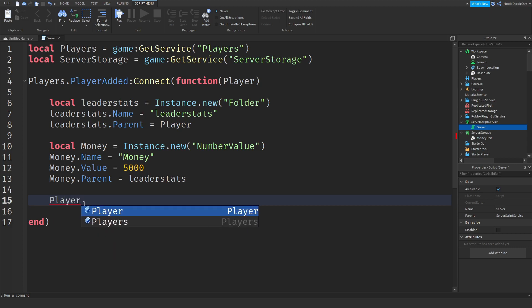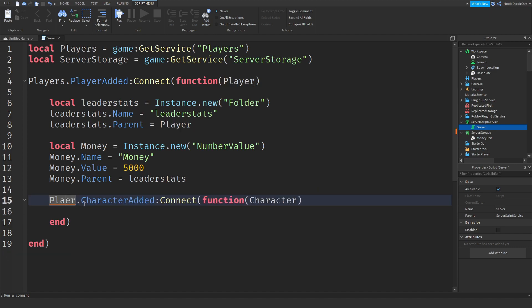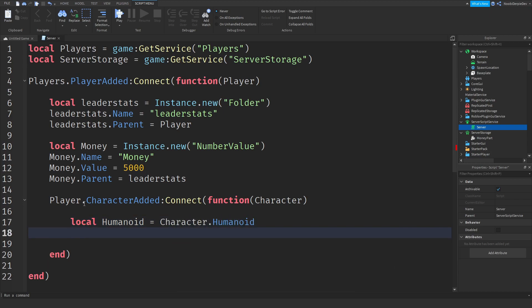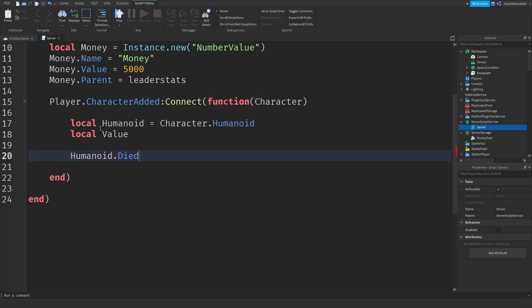So: player.CharacterAdded:connect(function(character). Now we need the humanoid: local humanoid = character.Humanoid. And now we need the worth of the money because we will be setting a value to it — local value, and just leave it empty, we will be giving it a value later on. Now we need to detect if a player died: humanoid.Died:connect(function(). It doesn't show up in autocomplete, but just do humanoid.Died.